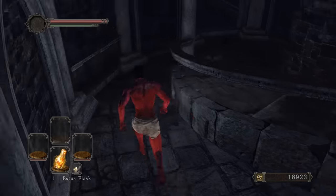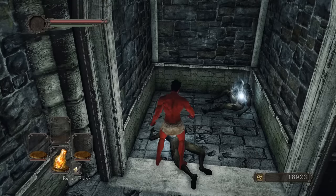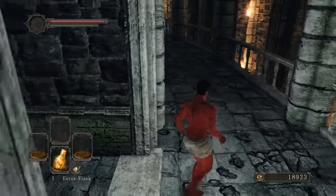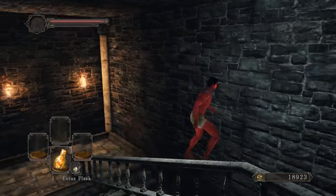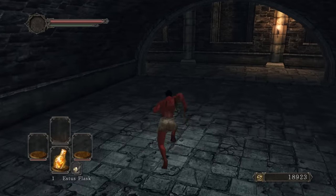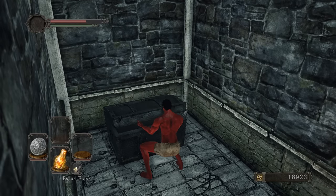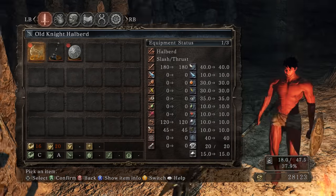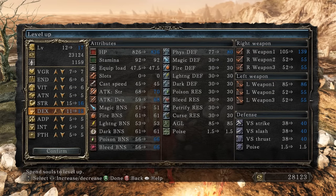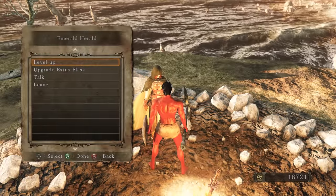We need to get past Scorpioness Nashandra because the Santier's Spear is right after her. I'm going to use the Old Knight Halberd to kill Scorpioness Nashandra — that's basically the only boss we have to get past to actually get the Santier's Spear. We just need to get a few items and materials to level up the halberd enough.